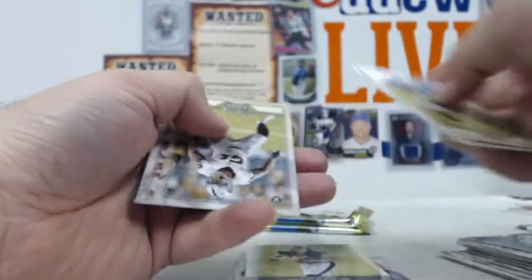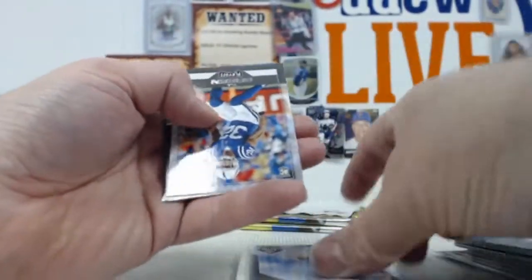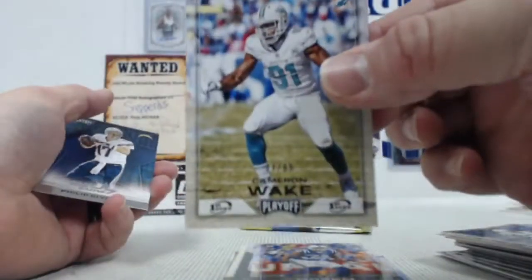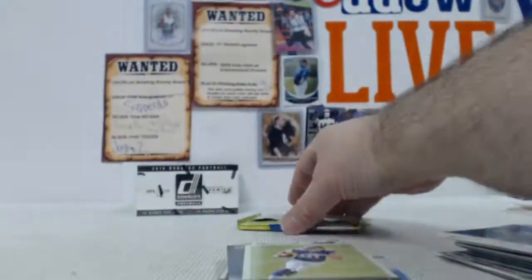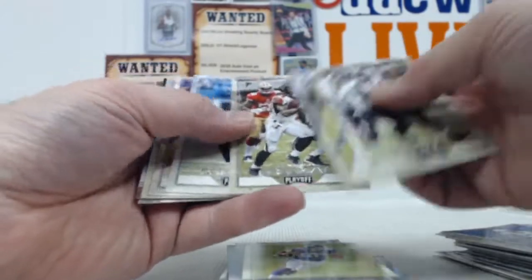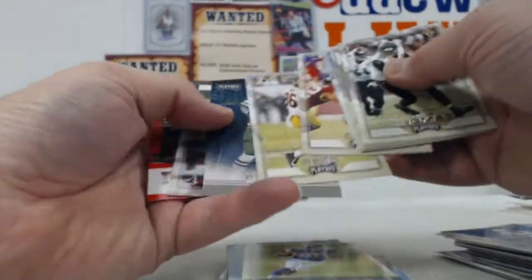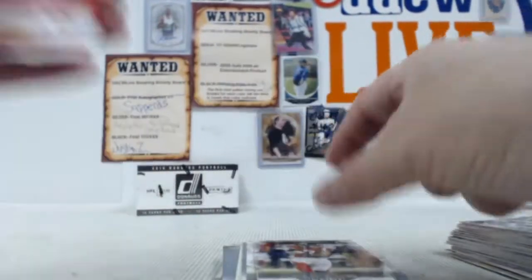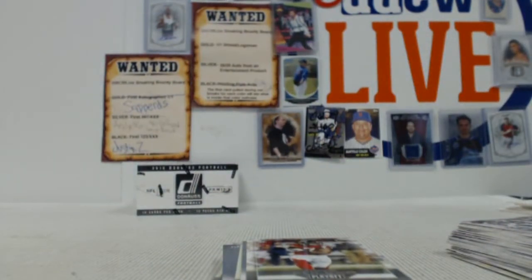Bortles, Wentz rookie, Palmer, T.J. Green, there's a Cameron Wake out of 99, Rivers, Bowringer. No hit in this one. Fort and Fuller — there's no guarantee on these blasters.